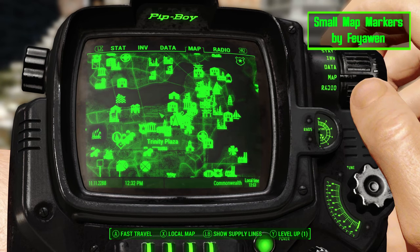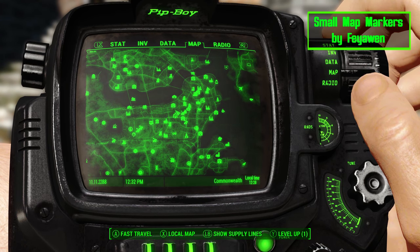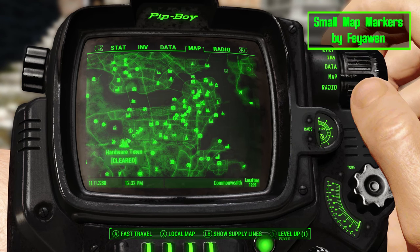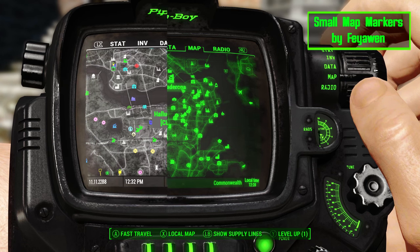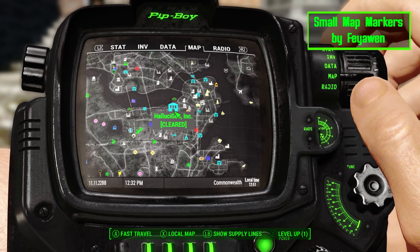Small Map Markers is a great mod to reduce the clutter of the in-game map. This mod cuts the map marker size in half, making everything easier to find, especially when you're in the downtown area. There is also an optional download for color map markers. So if you've been downloading mods that add new locations like me, this is definitely a must-have.